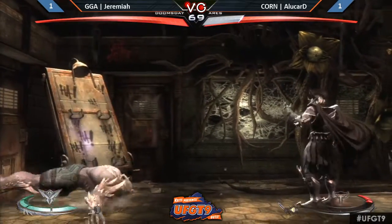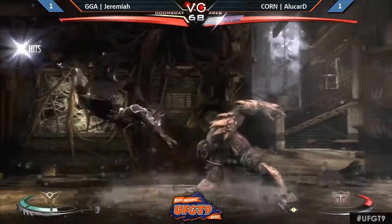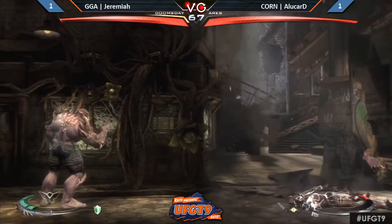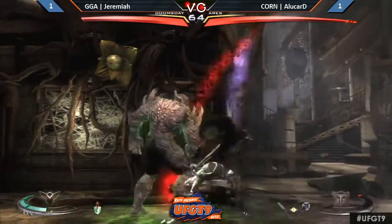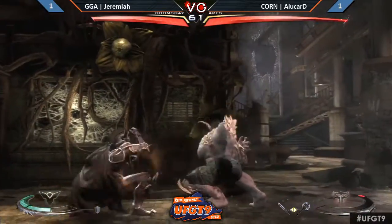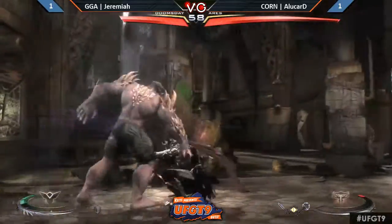Throws the axe — just guarantees whatever chip damage. Smart. Very good stuff. He's got the flower advantage. Doomsday just shoulders the flower. The Godsmack doesn't matter. Doomsday went right through that nonsense. Jeremiah is still in this. Gets him. Godsmack didn't really give him anything at that time — he was still in the trait form. Trait means you don't really get much. Armors through the flower again. Gets him — down one into trait.